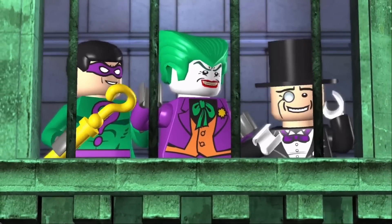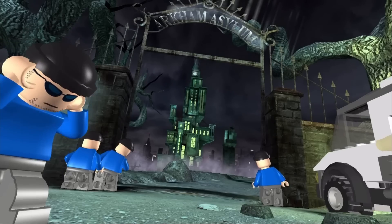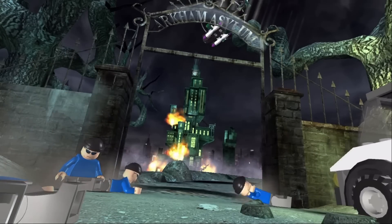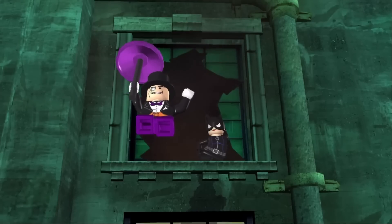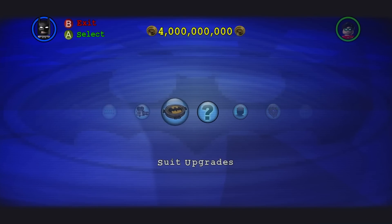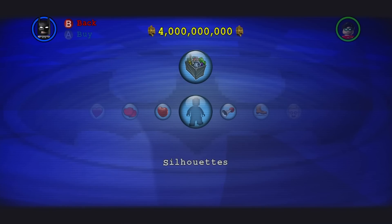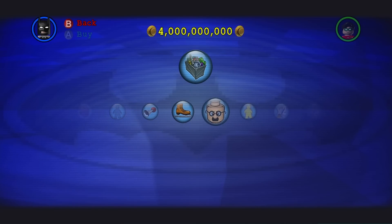Did you know that there are still more hidden characters to discuss? If you've played Lego Batman, and honestly if you've played pretty much the vast majority of especially the older Lego games, you'll notice that there was a red power brick available for purchase throughout most of those games called Extra Toggle.